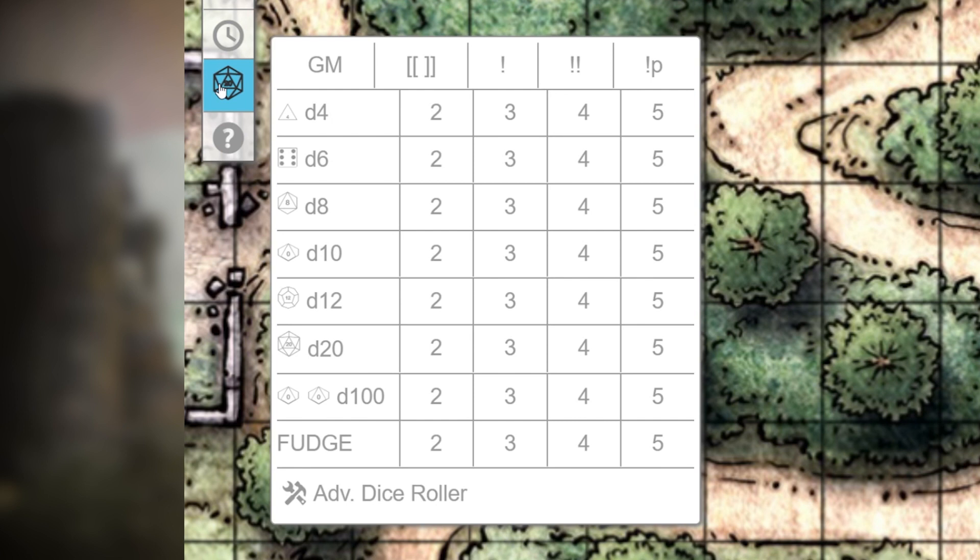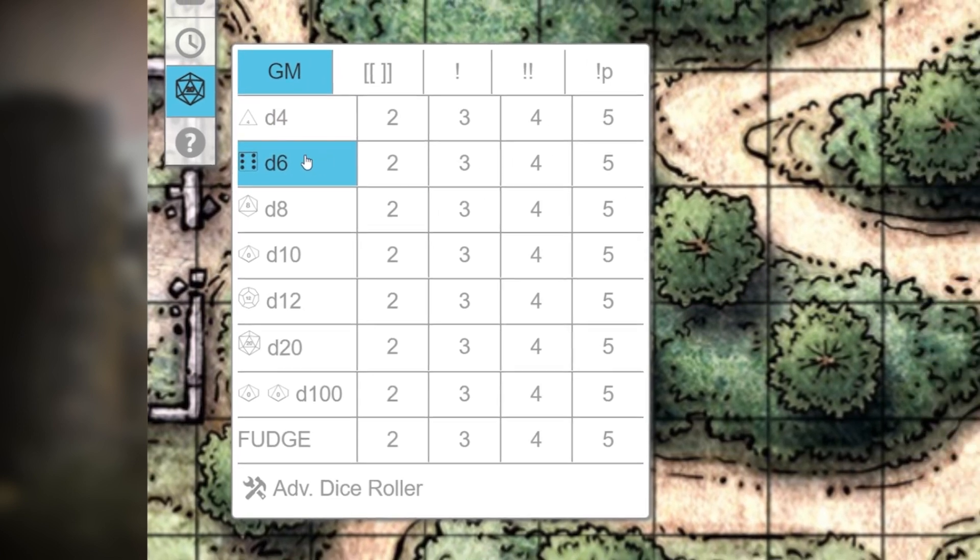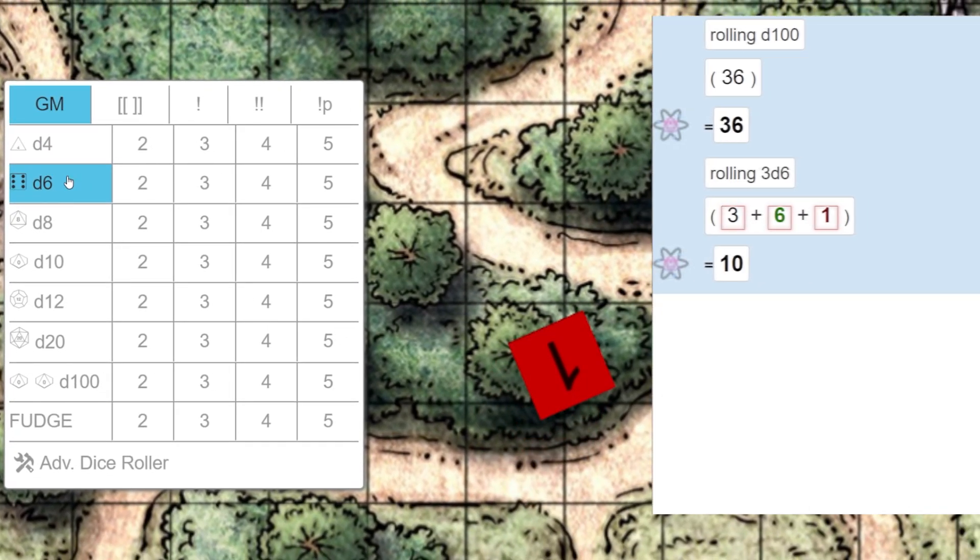Starting on the left is the GM button. Let's say your GM asks you for a roll and you only want them to see it. First, click on the GM button and then click your roll. The results will only be seen by you and your GM.